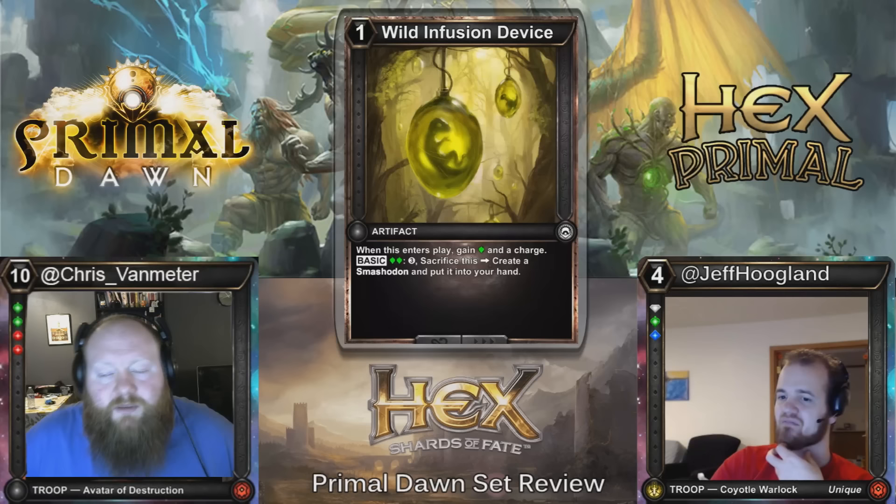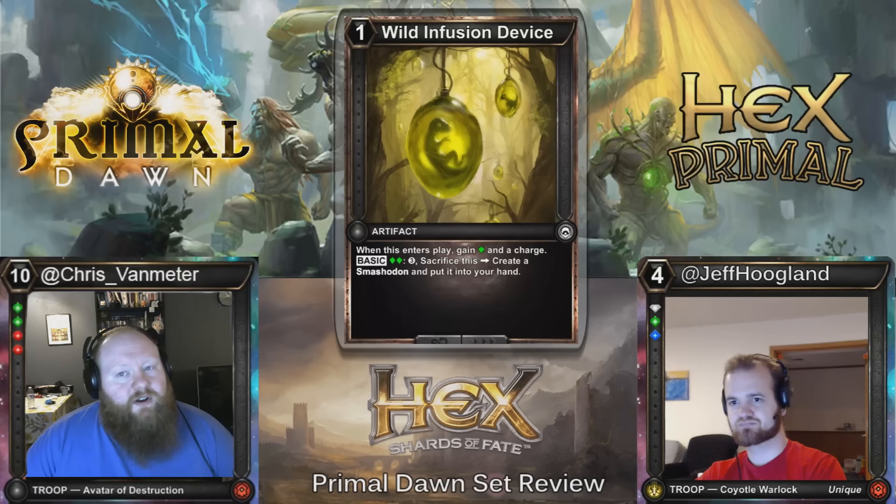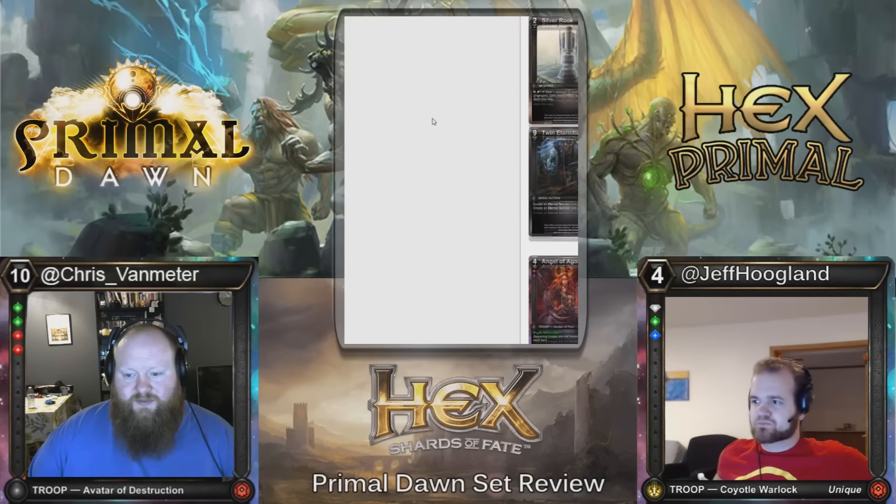I like that this has the biggest upside — it takes the most investment, but I like that it is an actual threat. Especially if you combine it with Cressida to ramp into that. If you're Alindra, between this and Alindra you have a lot of passive ways to create giant fatties. I think all the Infusion Devices are playable.